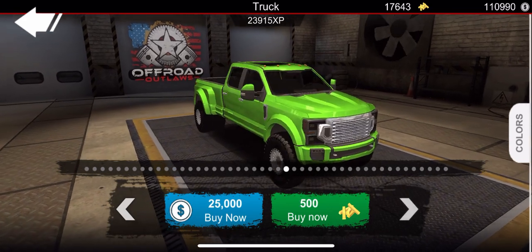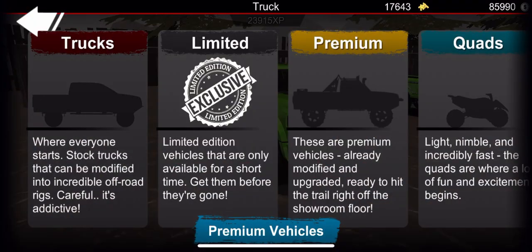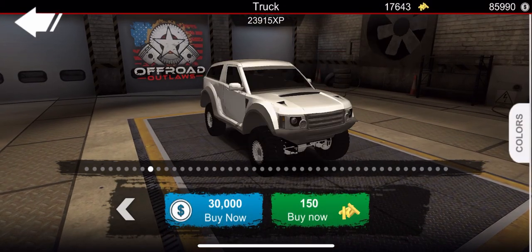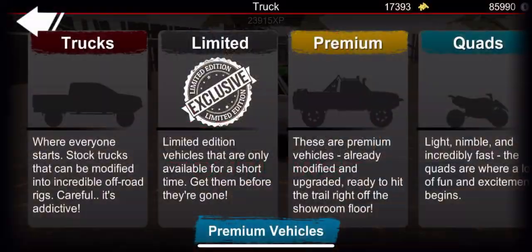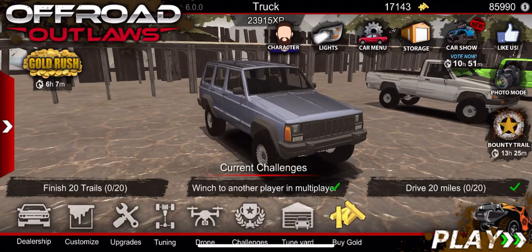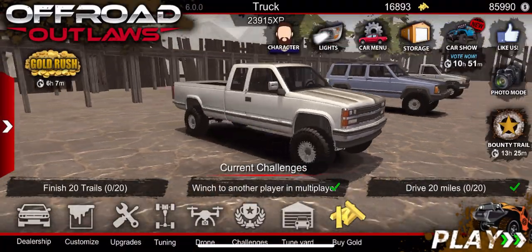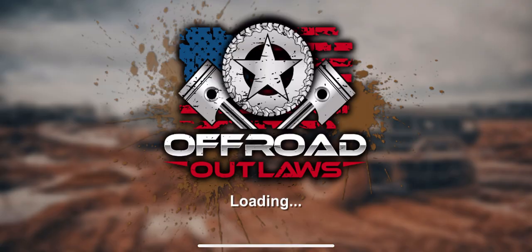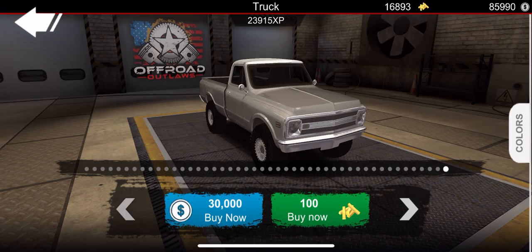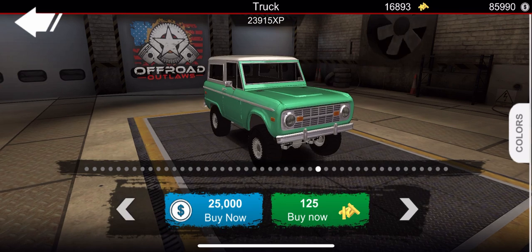Got another green truck - two greens in a row! The little Toyota is not green, breaking the pattern. Got the old Jeep. Now the old OBS truck - I love the build we did with the dually, the blue truck. If you guys haven't seen that video, be sure to go check it out, it turned out really good.